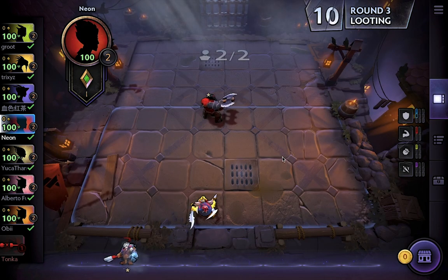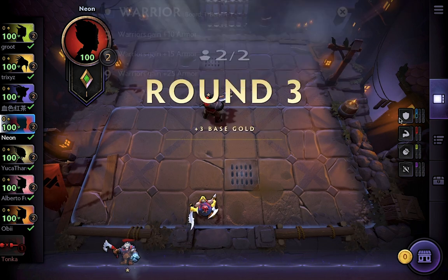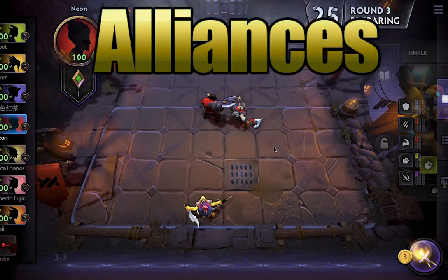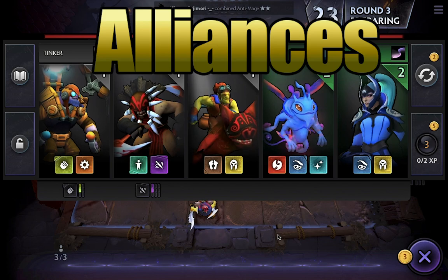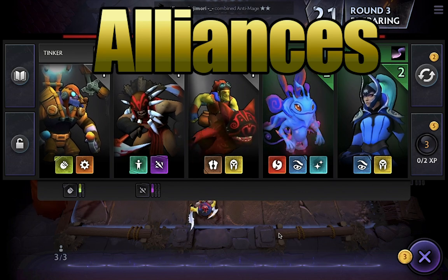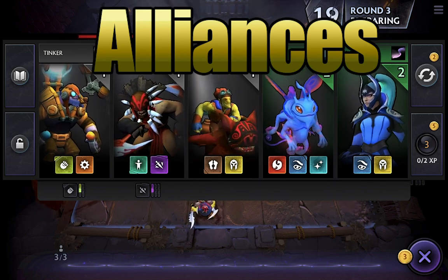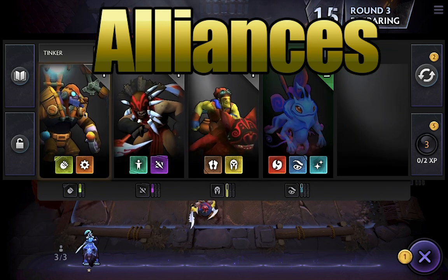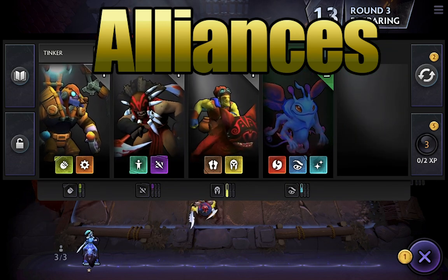That extra Axe doesn't count toward the counting aspect of the bonus. He's also a Warrior, and the same sort of thing applies there, giving you different levels of bonus armor. It should also be noted that these bonuses only count units that are currently in play. You have a bench that's available as well, but it doesn't count units that are on the bench when calculating these bonuses.